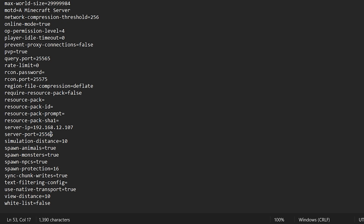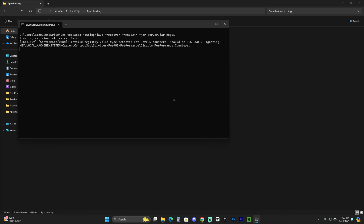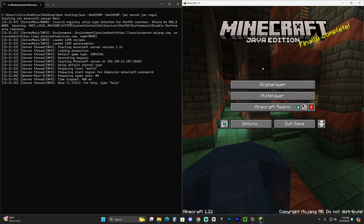You'll also see a 'server-port' line showing 25565 — remember that number, because when you port forward you'll need to open port 25565 to let people join. Once you've pasted your local IPv4 into server-ip, go to File and hit Save, then close the document. Now double-click run.bat to start the server again. While it's loading, open your Minecraft game and arrange the two windows side by side.